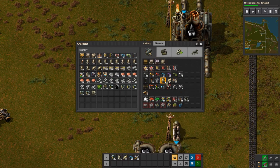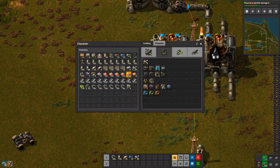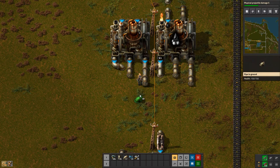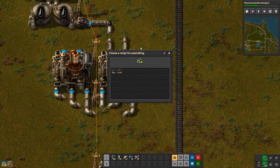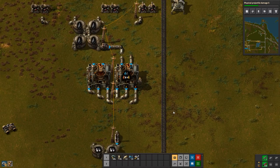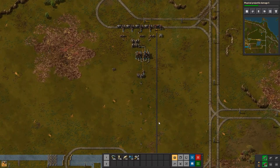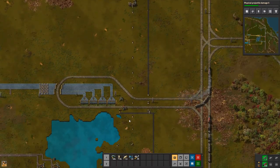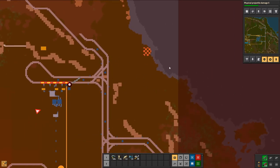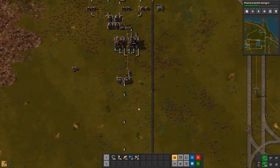Okay, oil refinery — where are you? Make five more. Let's reconfigure this so that we can use advanced oil processing. We need to bring water. I'm thinking we bring the water up from over there, just so we don't have these pipes going through our space here. I want to keep that to a minimum.